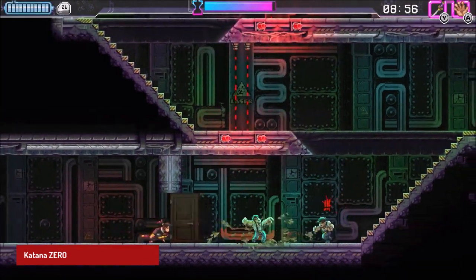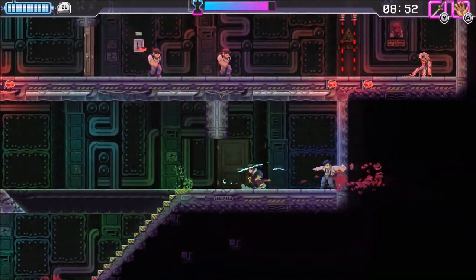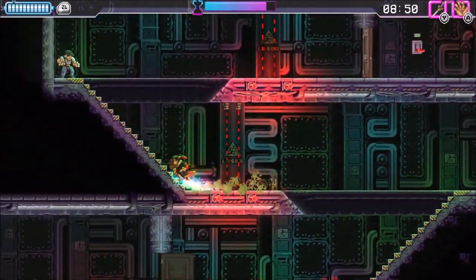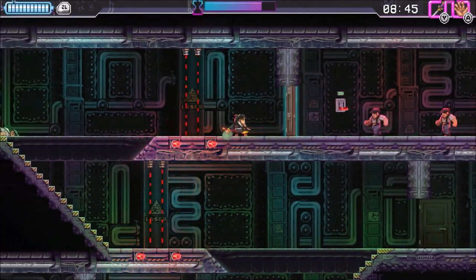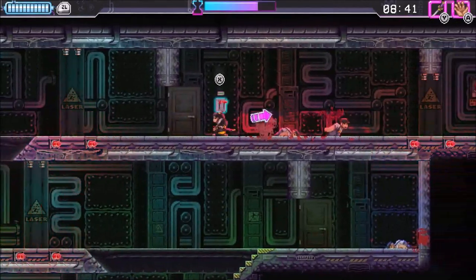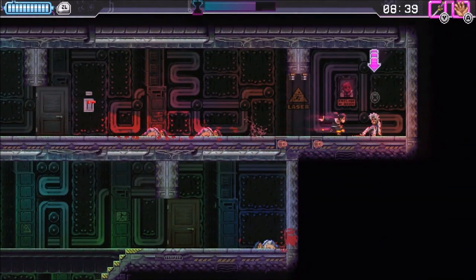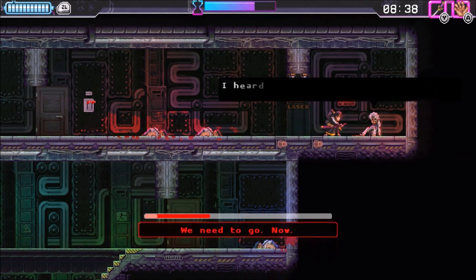Katana Zero is a side-scrolling action game developed by Askisaw. The game features fast-paced, one-hit-kill combat and an intriguing time manipulation mechanic. The pixel art style of the game is stylish and striking, with a neon-lit cyberpunk aesthetic that perfectly captures the game's dark and violent themes. The story is also fantastic, with multiple branching paths and a variety of outcomes based on the player's choices.